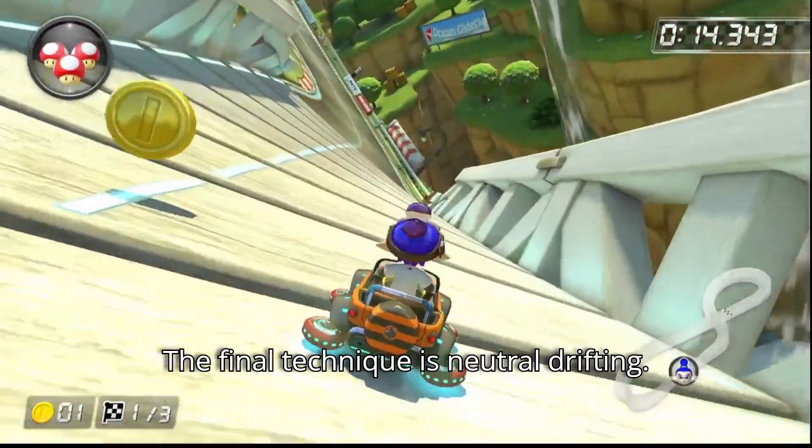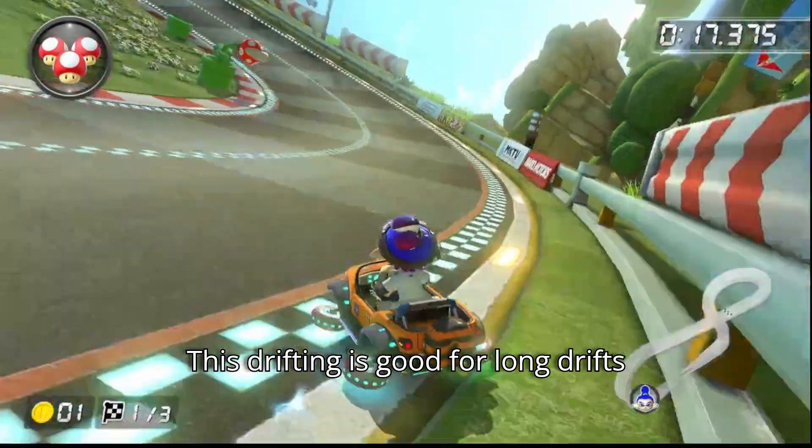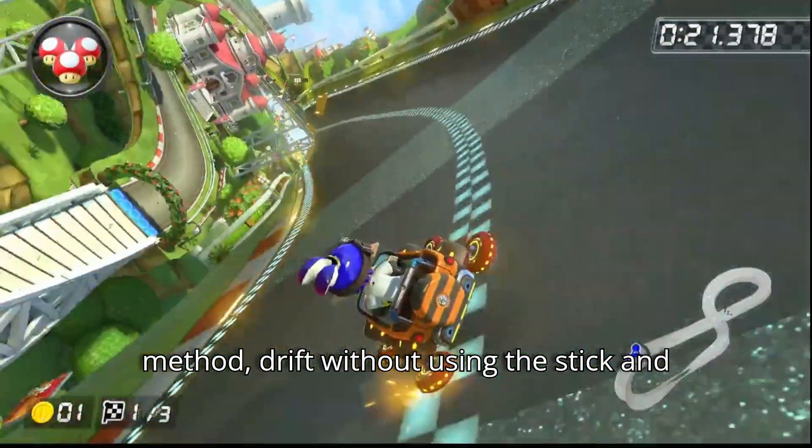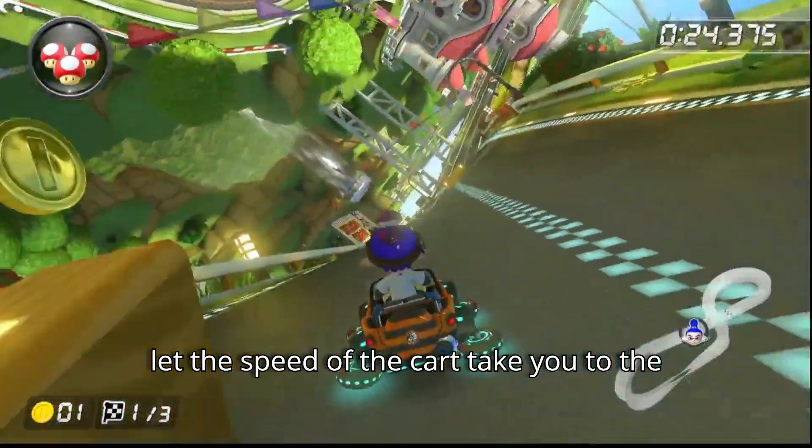The final technique is Neutral Drifting. This is good for long drifts around a big corner. To do this simple method, drift without using the stick and let the speed of the kart take you to the finish.